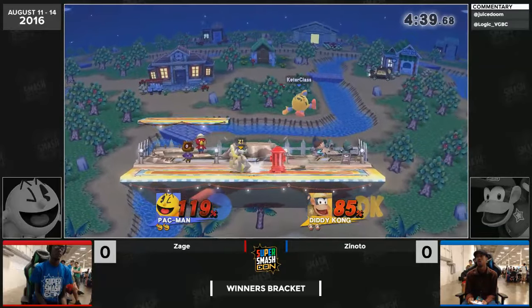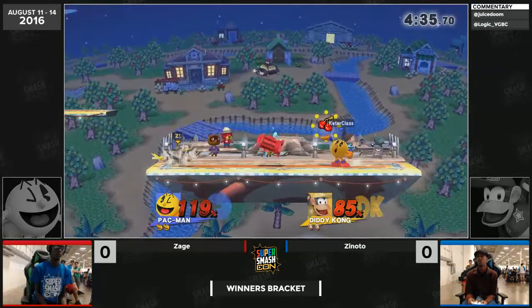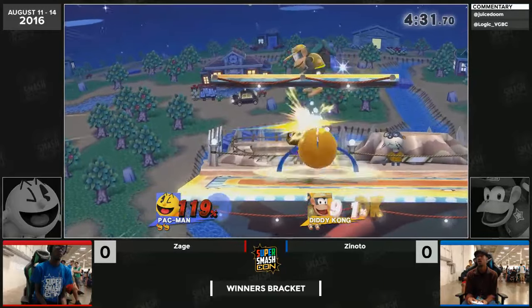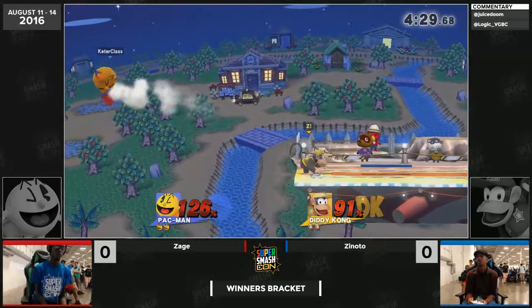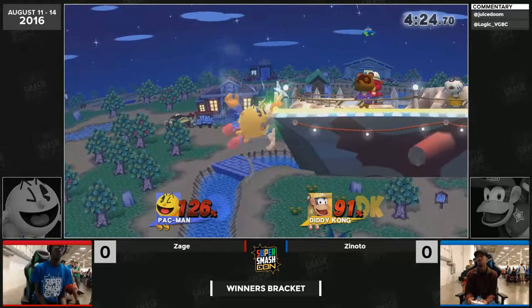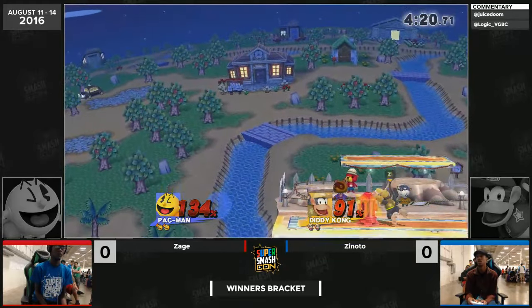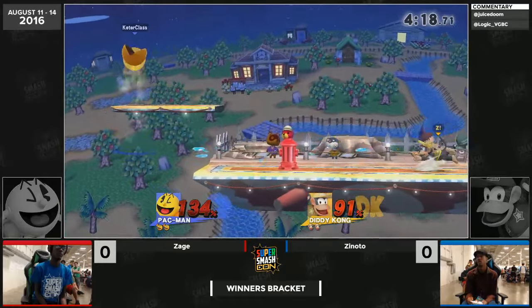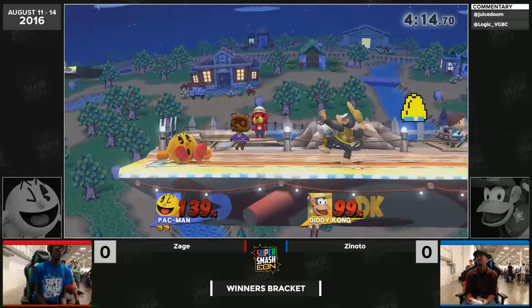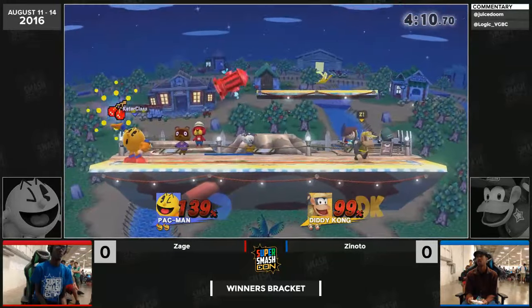Zage using his back turn to Diddy Kong, just throwing out safe back airs behind the hydrant — controls so much vertical space. Zinodo coming down with an attack after being hit with Pac-Man's up-B, charge canceling into side-B from the bonus fruit charge. That's actually a really good tech for Pac-Man: he can use that to go into the hydrant, and when he's above you he can fake you out with the charge and then do any other special to convert off it.